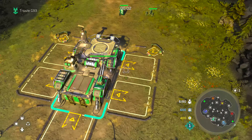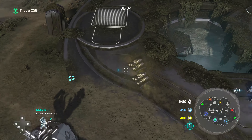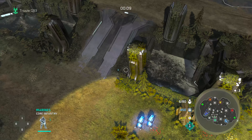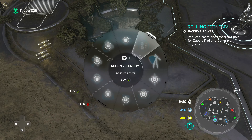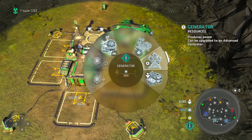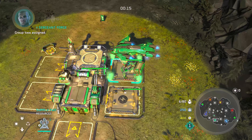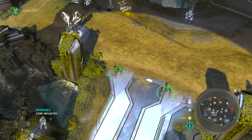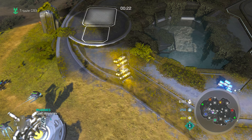We have a Halo Wars 2 3v3 match where I am going against two Serenas — yellow and orange — and a Johnson who is red. We have an Atriox on the left hand side as dark blue and a Decimus on the right hand side as light blue, and I am playing as Forge.